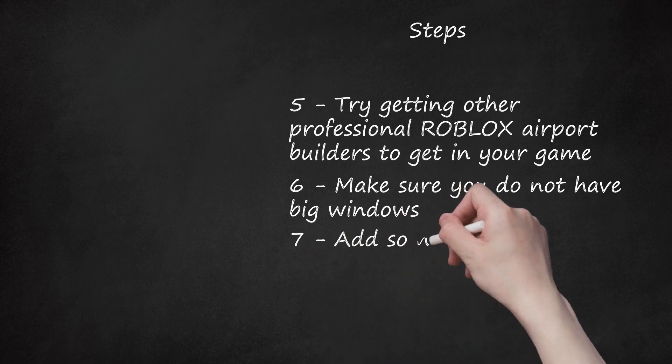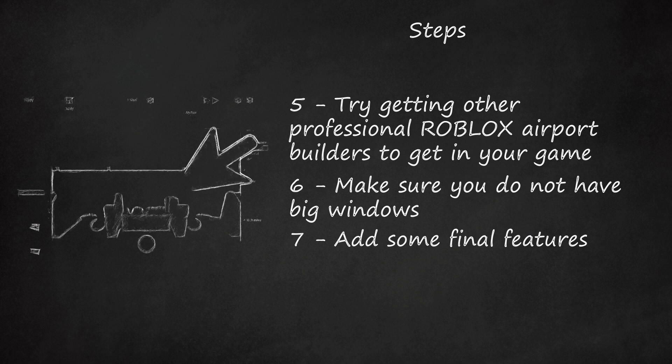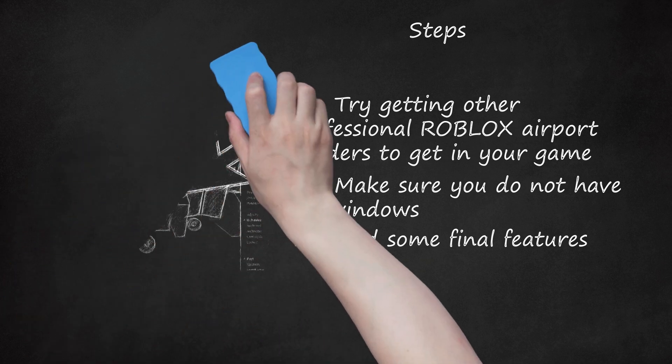Step 7: Add some final features. The last thing to make a realistic airport is to add things like ground crew cars, control towers, lighting, blinking lights, taxiways, taxi lines, tower structure lights, runways, and more. Try to give it an airport feeling by adding things you might see in a real airport.